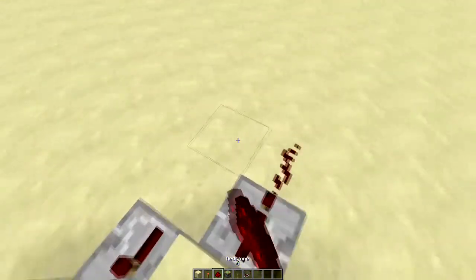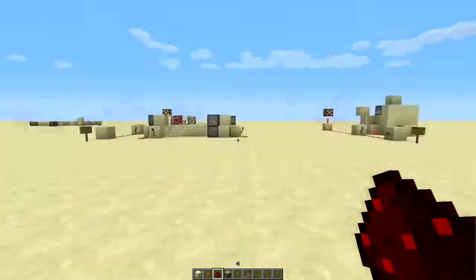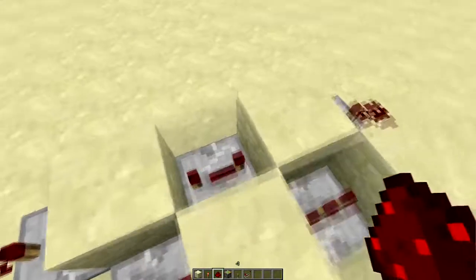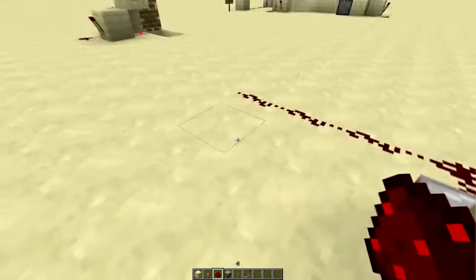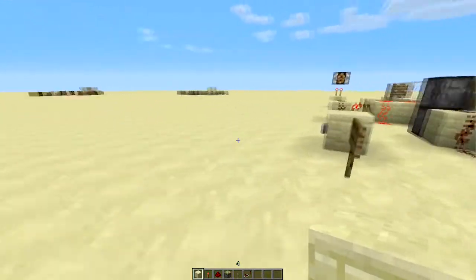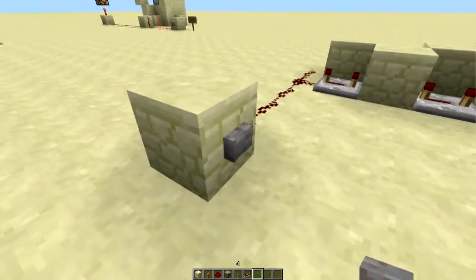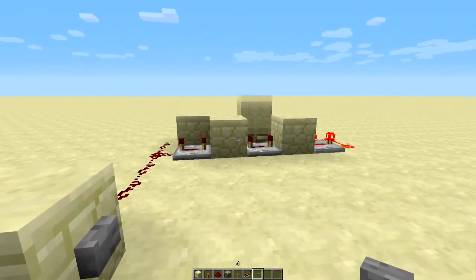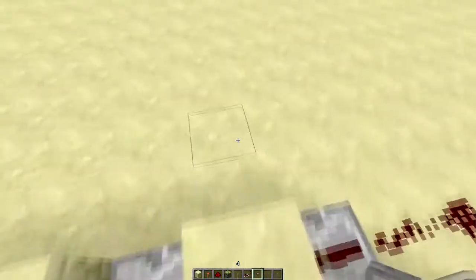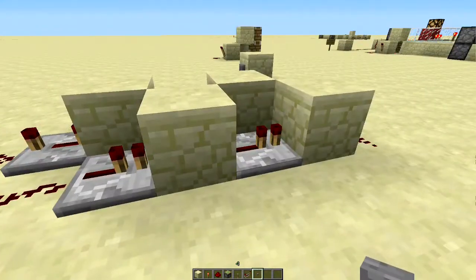Then connect that up with redstone. This is just your normal clock. To get it working with the piston we set these repeaters to four, four, four and these to one. I'll go ahead and put a button on it - this will go on forever. When we get it going, that will now pulse - it's about a one-second clock.